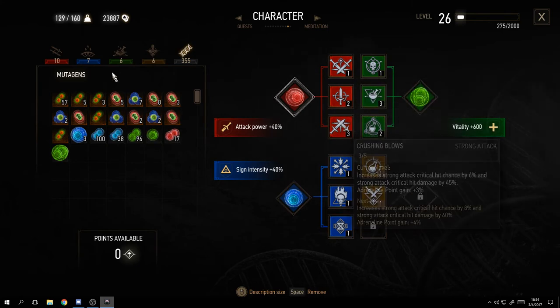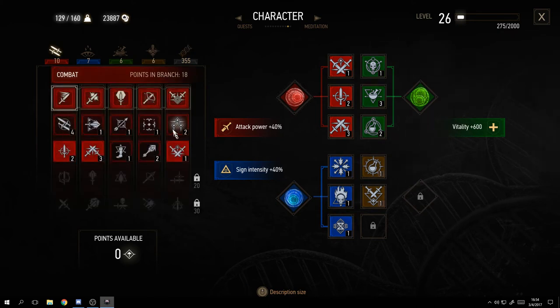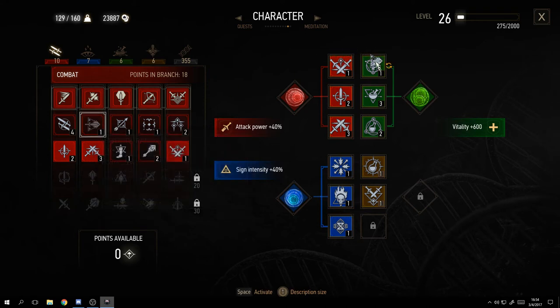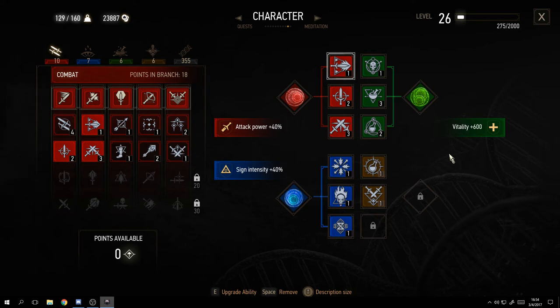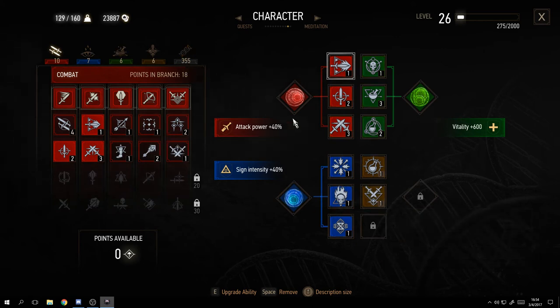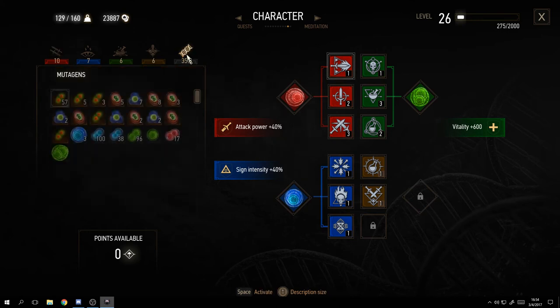The active ability slots can be changed at any time - if you're going to fight a tough foe, swap in the relevant skill for that period. Play around and find the best combination that works for you. I haven't unlocked the last two slots yet, so I'm excited to see what those do.